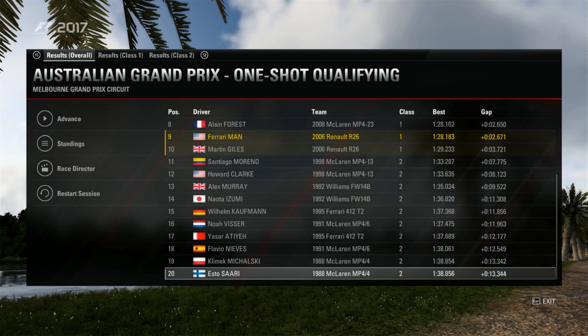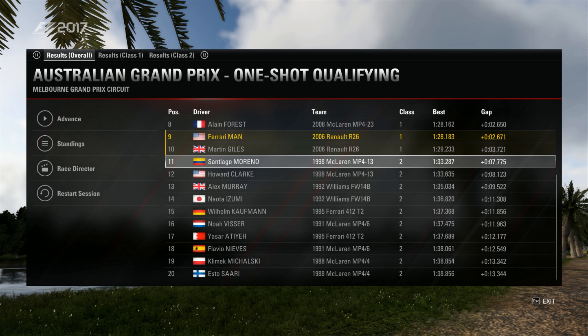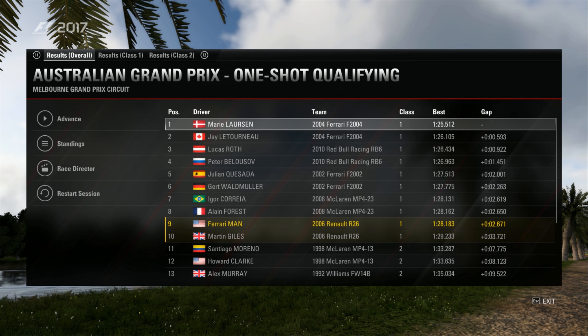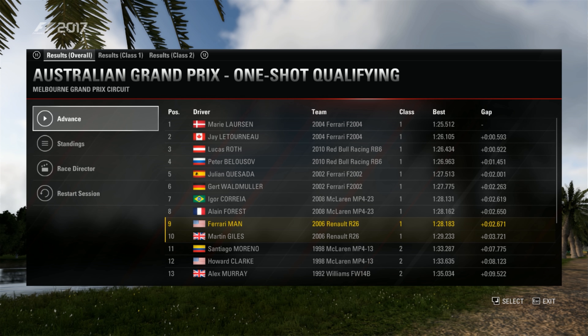We have no Class 1 guys in the backfield — that is now all Class 2. The McLaren MP413s might be able to give us a little bit of a challenge in terms of straight line speed. However, through the corners, we should be vastly superior. I would like to fight up for P6 if possible, maybe with one of the F2002s. Those F2004s and RB6s are most likely unassailable.